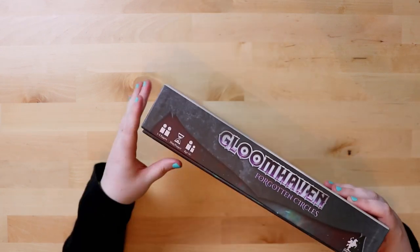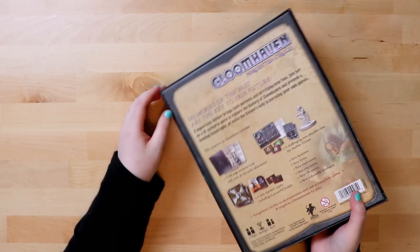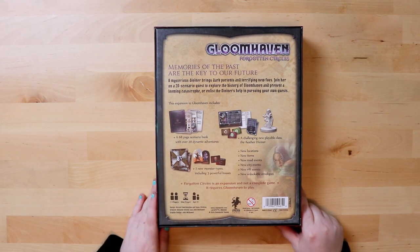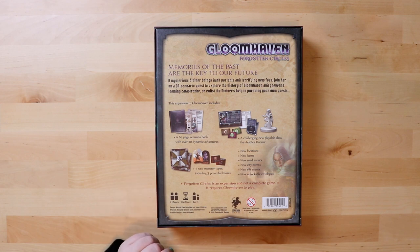Let's see what it says on the back. So it's for one to four players, 30 minutes per player, age 13 plus. The back reads: 'Memories of the past are the key to our future.' A mysterious diviner brings dark portents and terrifying new foes. Join her on a 20-scenario quest to explore the history of Gloomhaven. So it looks like we're going into the past a little bit.